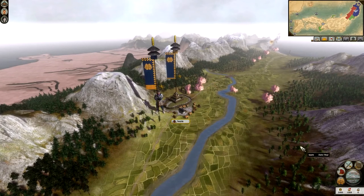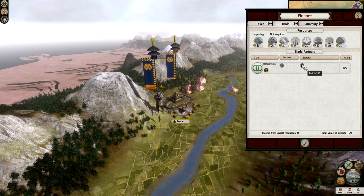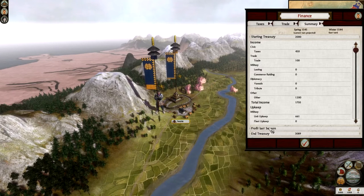Looking at clan income, we're currently making 1,089 koku with 2,000 in our treasury. On the finance tab, we can put taxes up to very high and the money goes up, or very low and it goes right down. Of course, high taxes make people unhappy — more taxes means more unhappy people, so keep that in mind. The finance tab also shows what your tax is bringing in — 450 from tax — and our trade with the Hatakeyama is bringing in plus 100 so far. We're exporting tariffs and importing iron through a land route, giving a breakdown of trade and a summary of all income and profits.